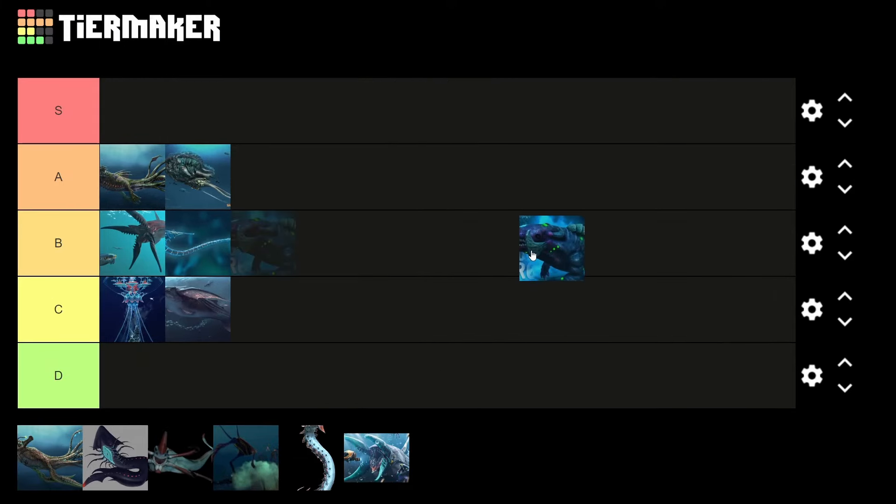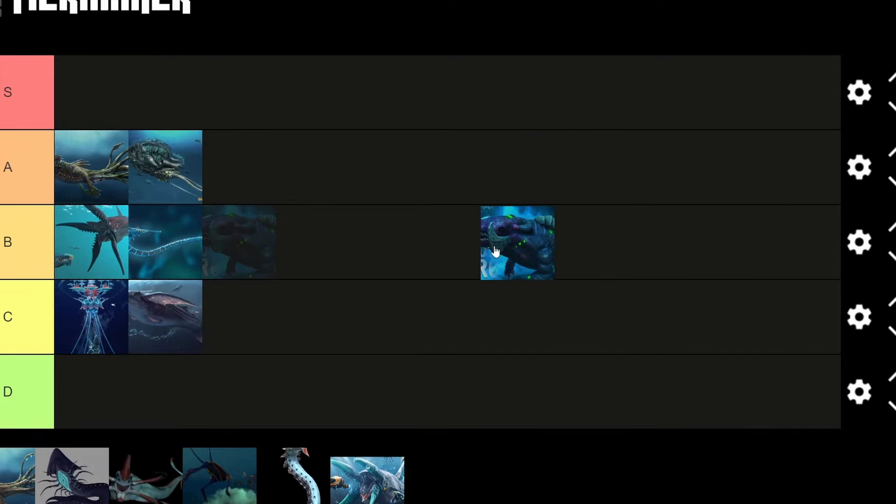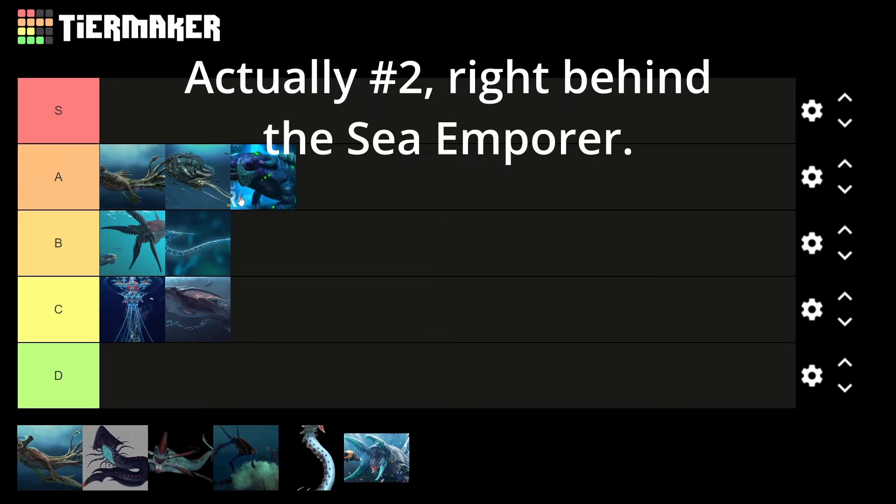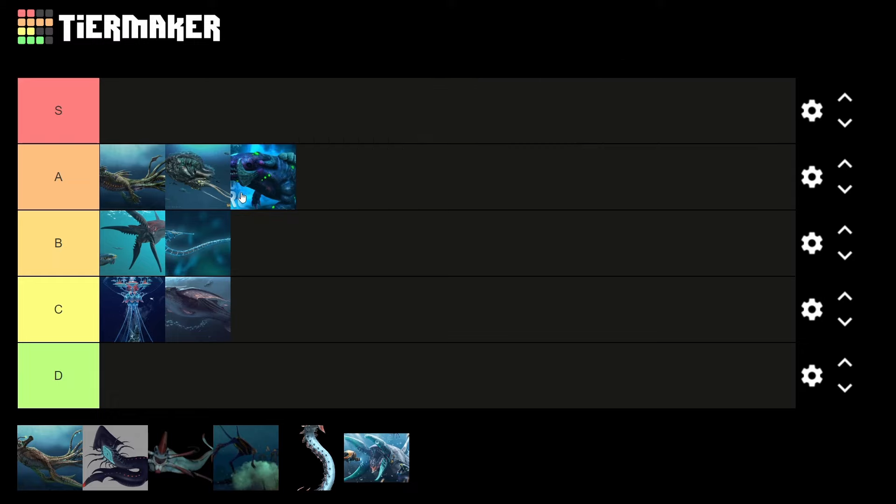Next up is the Frozen Leviathan. I love this thing, but I would love it more if it wasn't, you know, frozen. So just for that, even though I would put it in S tier, it's gotta go in A tier. It is one of the biggest plot points of the entire game, so it definitely gets a boost for that. And if I'm correct, it's one of the largest Leviathans, if not the largest. So really, where else could it go but A tier?